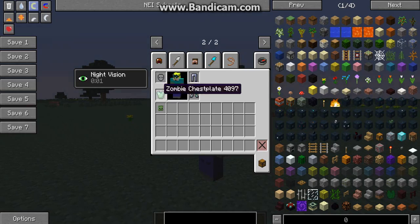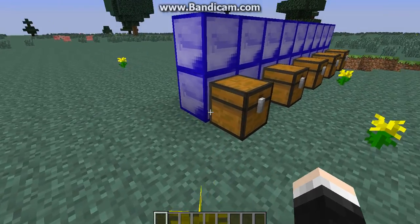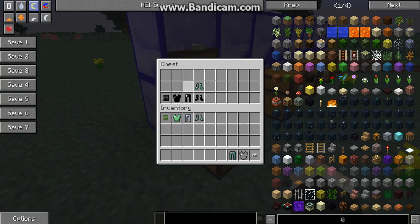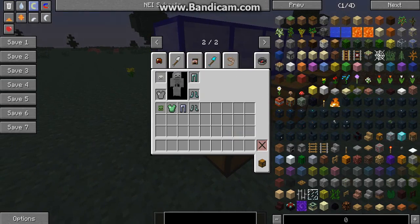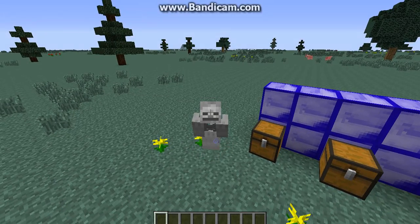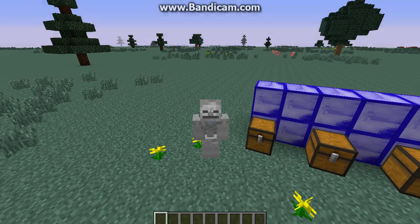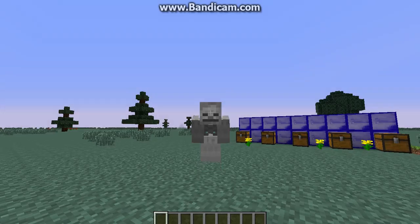Another mob armor worth looking at is the skeleton. This is how you look — really cool! Inside you get a little bit fat, but that's okay. You get night vision, speed, and invisibility. Invisibility is going to look like this.